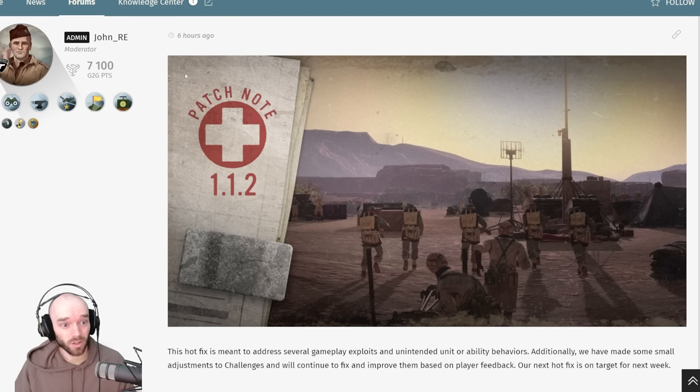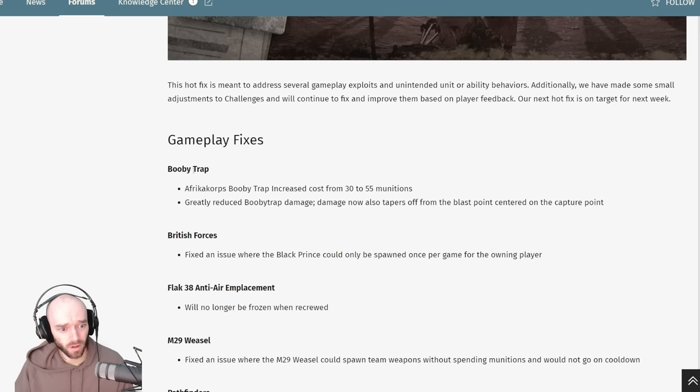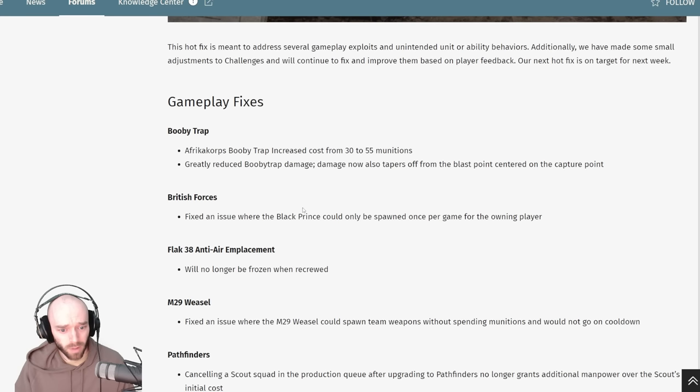A new hotfix for Company of Heroes 3 just got released today. It's a pretty small one but there are a couple of impactful changes. First off, the Afrika Korps booby trap has been nerfed — increased in cost and reduced in performance. This thing was mega broken before, so I'll quickly cover the rest of the patch notes and then do a deep dive on the booby trap to see exactly what its performance is like now.